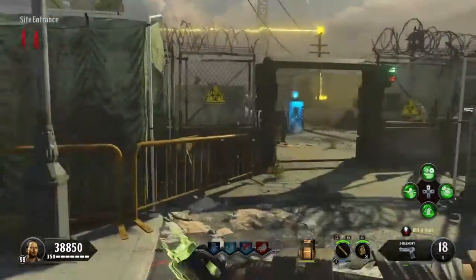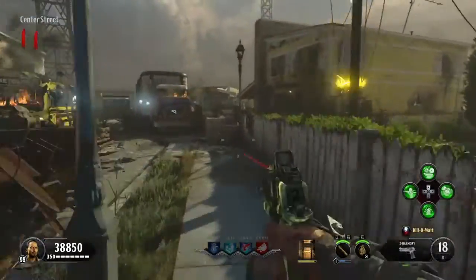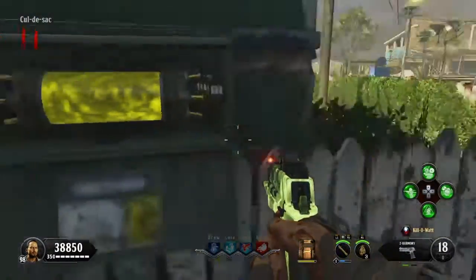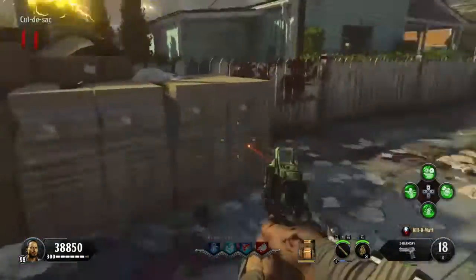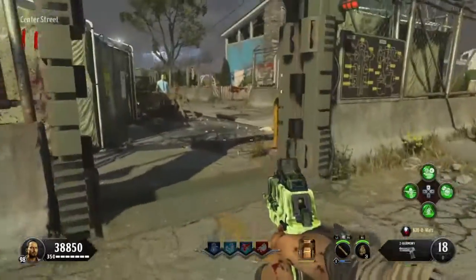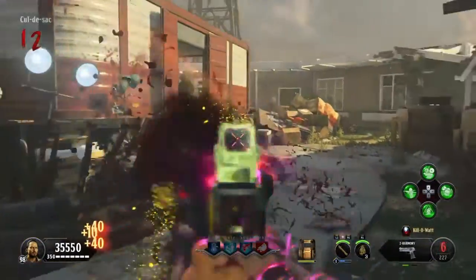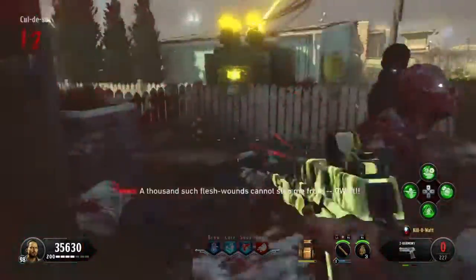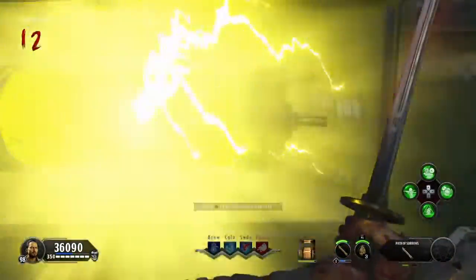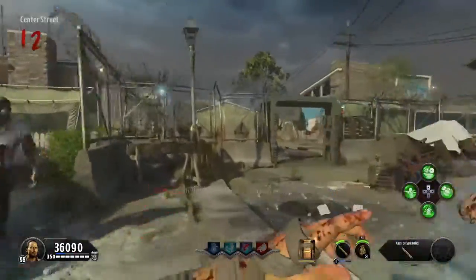After shooting the poles, an event will happen. You then need to go to the generator and put your fuse in, then get kills to charge it with souls — it's about 10 or 11 souls you need. After you finish, it will start glowing and you can pick it up.